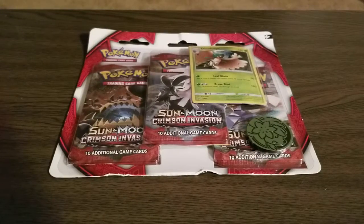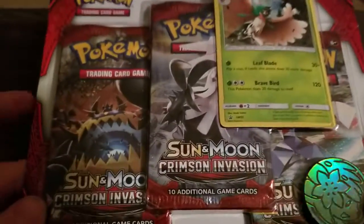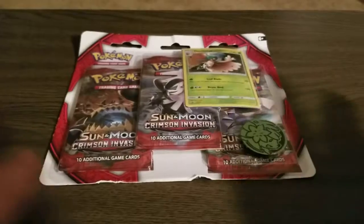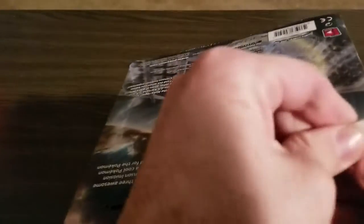Hello everybody and welcome back to another card opening. Today we have a 3-pack Crimson Invasion blister pack with a Dusadai promo and a Shaman coin for some reason. This is a different setup — I've recently moved, so I don't know where I'm going to be doing these. I just cleared room on this table, so I'm going to open this very quickly.